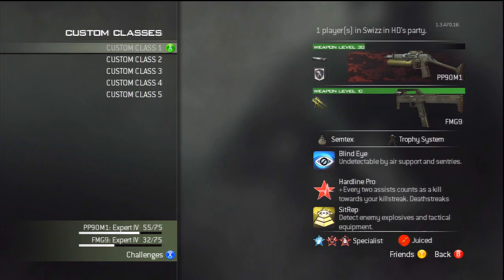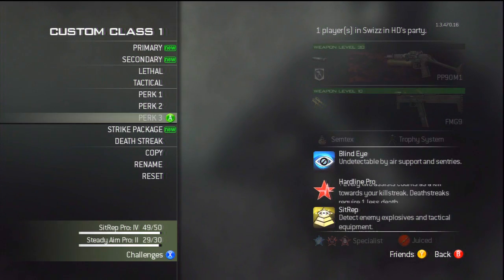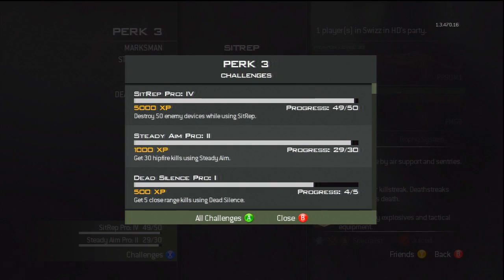Now what this does is it allows you to get Sipwep Pro without actually having to do what the requirement for Sipwep Pro is. You have to destroy enemy devices while using it. As you can see, I have 49 out of 50. One more and I'll have Sipwep Pro.